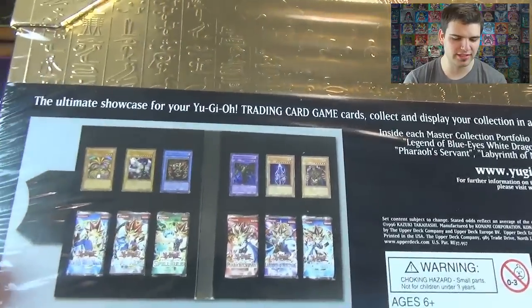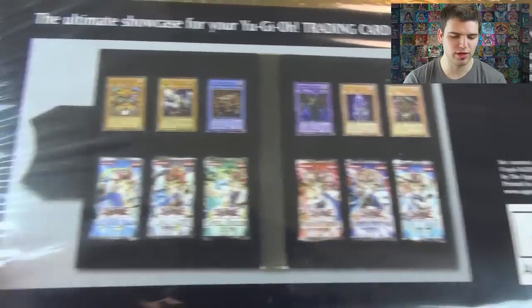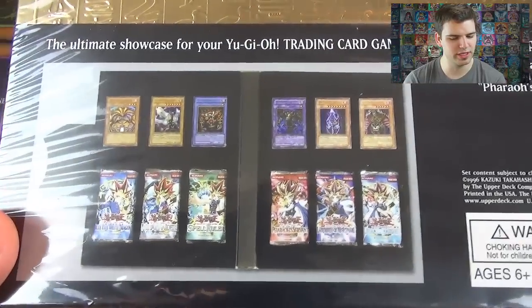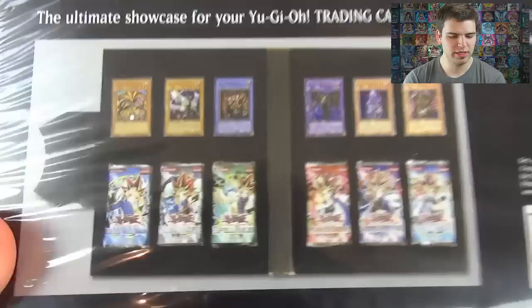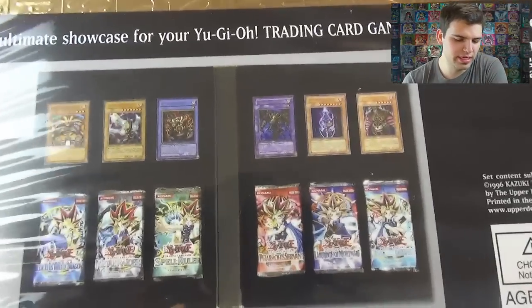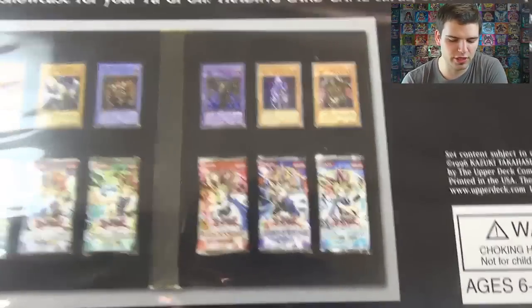This one comes with Exodia, Barrel Dragon, Relinquished Thousand Eyes, Dark Necrofear, Dark Ruler Hades, and the first six sets of Yu-Gi-Oh! That's Legend of Blue Eyes, MRD or Metal Raiders, Spell Ruler, Pharaoh's Servant, Labyrinth of Nightmare, and Legacy of Darkness.